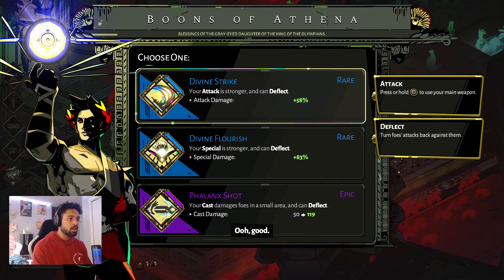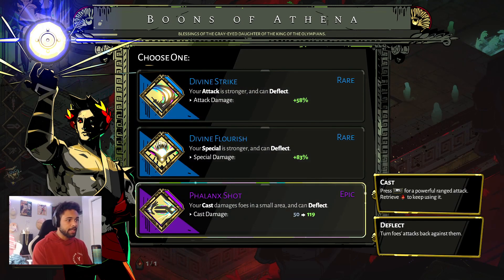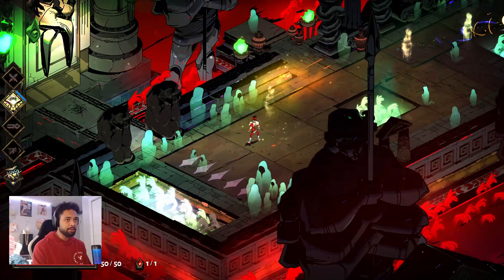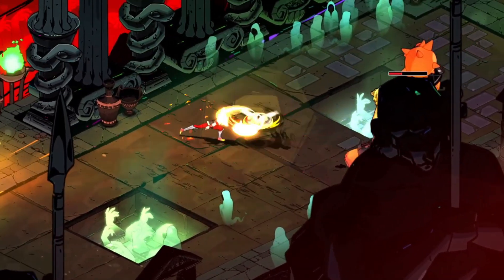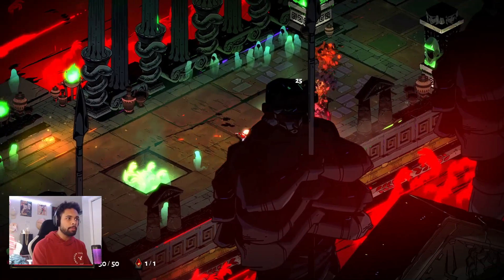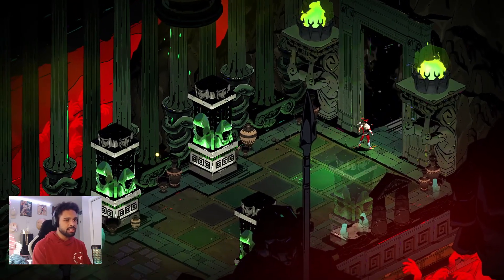What are you giving me? Your attack is stronger and can deflect. Your cast damages foes in a small area and can deflect. I'm going to do the special — can deflect — because this one's pretty cool. The special for this one's like that, let's check it out. Also I don't have to get close. Whoa, look how far back it pushes them! Okay, so we got the Shield of Chaos right now, let's work with it.